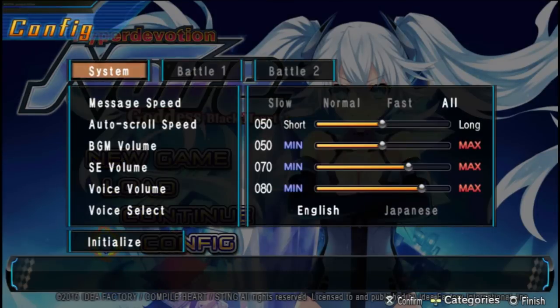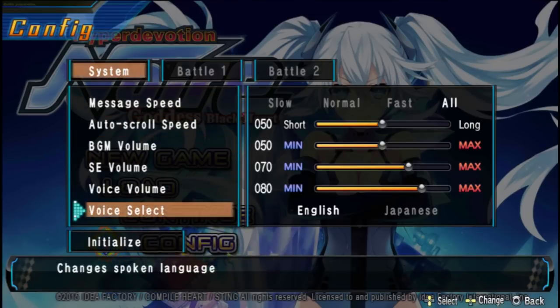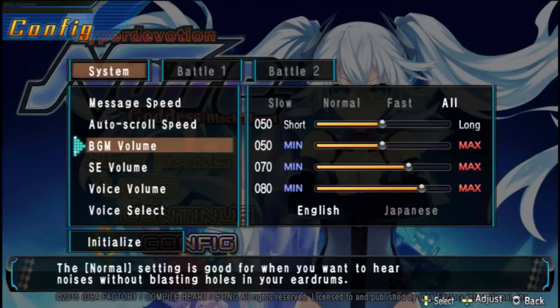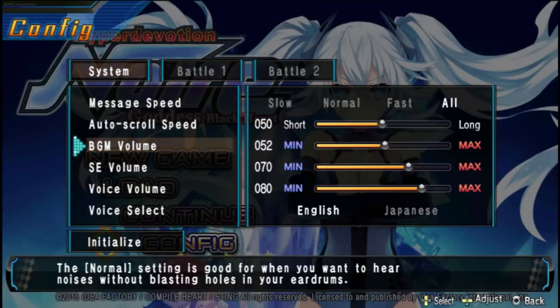As always, we'll just have a look at the options real quick before we really get into it. You do have dual voice options here. I haven't actually tried the Japanese, but I imagine it's the same as it always is — the Japanese is fully voiced everywhere, and then the English is just the main story and stuff like that. They don't voice everything, which is a bit of a shame. I recommend turning the background music volume down because it's usually up high and the voices can kind of get drowned out.